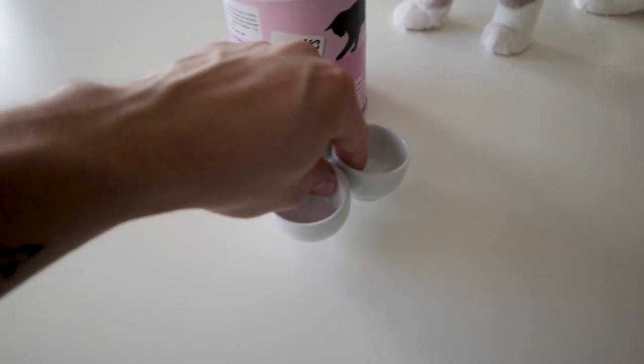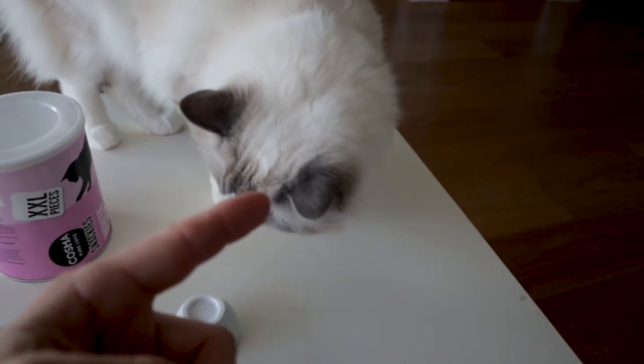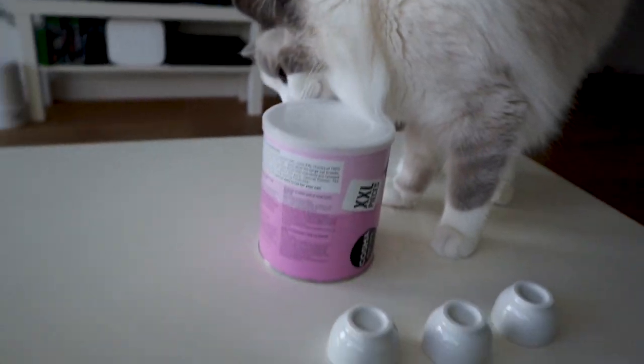Step two: we're going to need three dishes that are the same. Step three: a cat, which we already have. He can smell the box. Okay, so let's set it up.